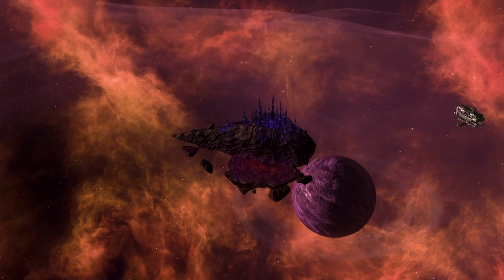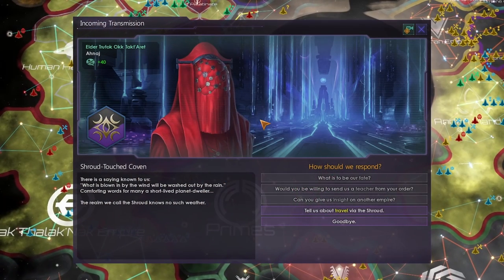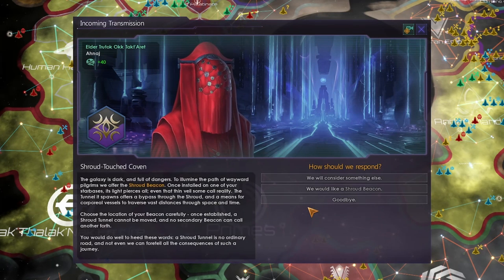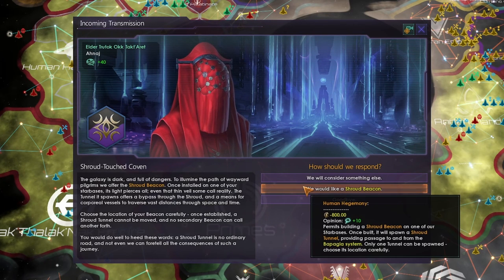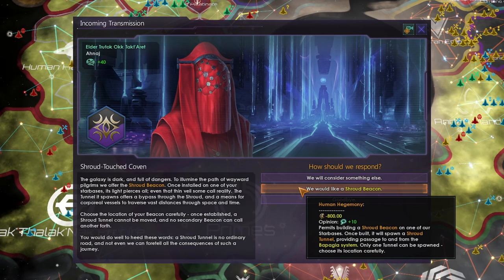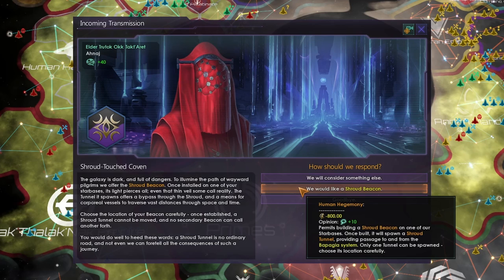There is also a type of artificial wormhole we can create during the course of the game. If you meet the Shroud Touch Coven and reach an opinion level of 40, you can ask them about travel via the Shroud. They will, if you pay them some energy credits, allow you to build a Shroud Beacon. A Shroud Beacon can be built at one of your Starbases and provides passage from your system to the system that they have their Shroud Tunnel in — in this case, the Bapoggia system.